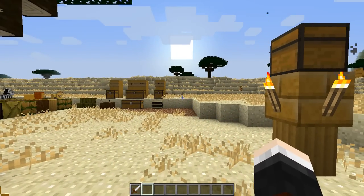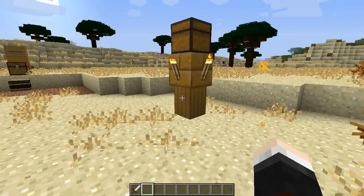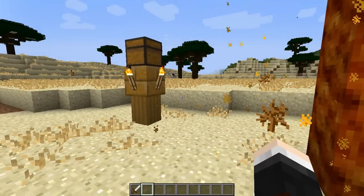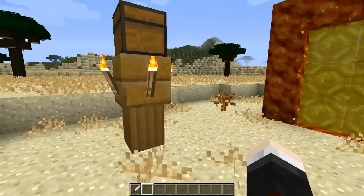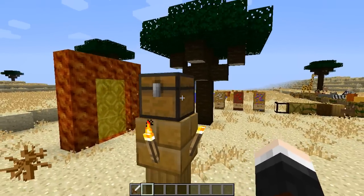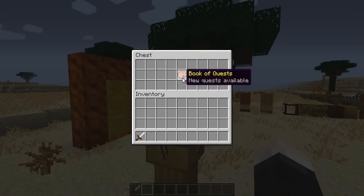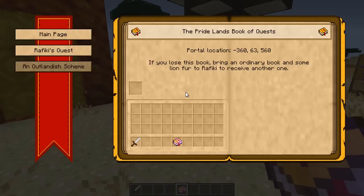Welcome to the Pride Lands. The first thing you will see when you enter is this amazing looking desert place with a little altar and a chest on top, and you're going to need this straight away. It contains the book of quests, which will pretty much dictate the story of the Lion King mod to you. If you right click, you get this amazing looking GUI with a main page that shows you where your portal is just in case you get stuck.